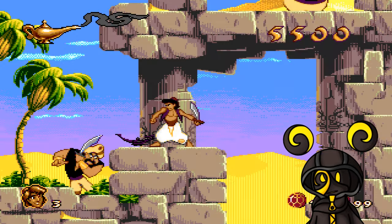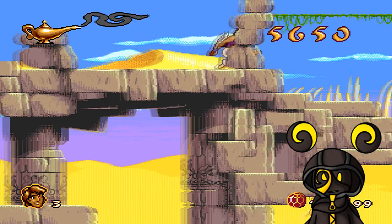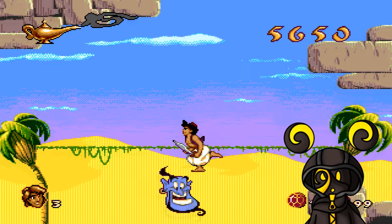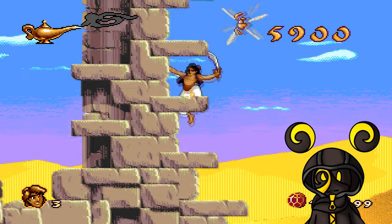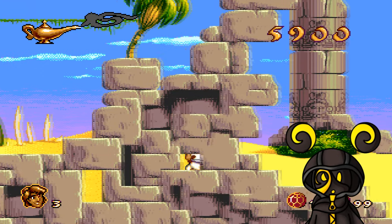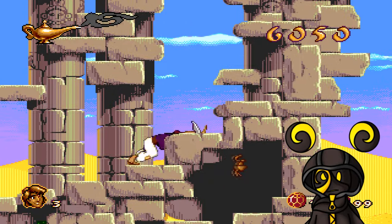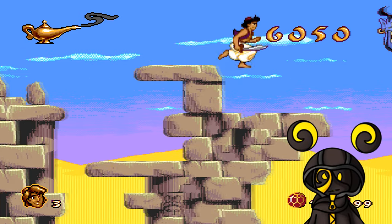There's one half of the scarab — let's go get it! It's a bit daunting getting from place to place. Wait, was that Iago? Yeah, that was Iago! The scatter is up there — I found it! Now I need to find the other half. Where is it? There it is down there — how do I get down there?